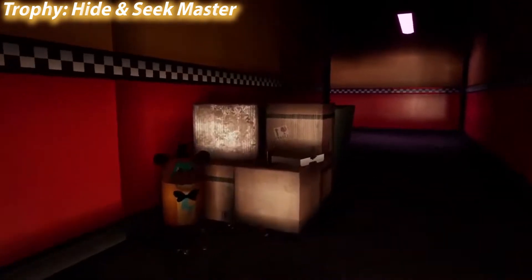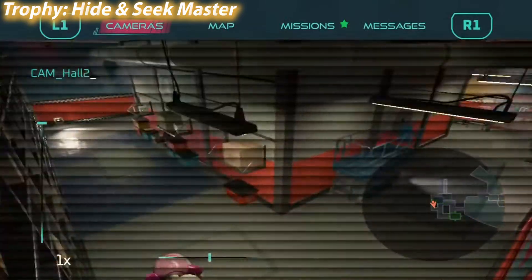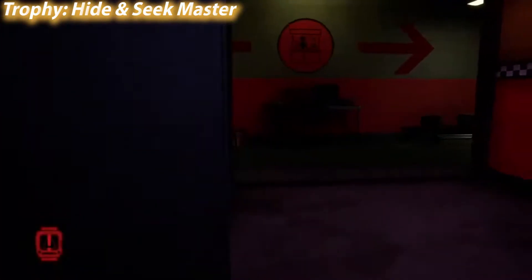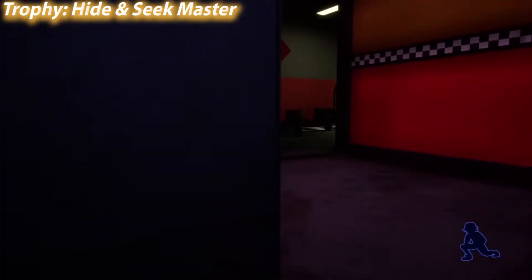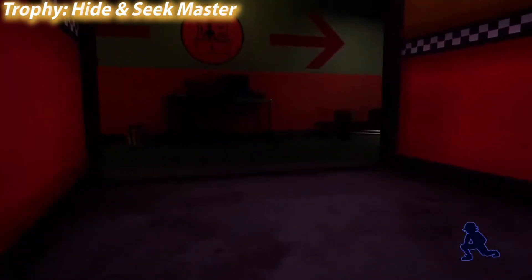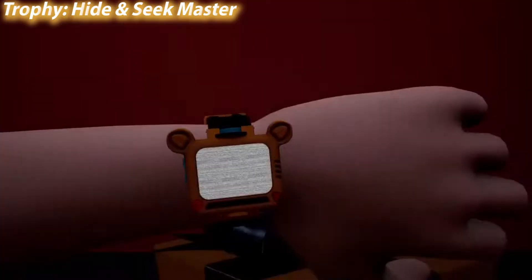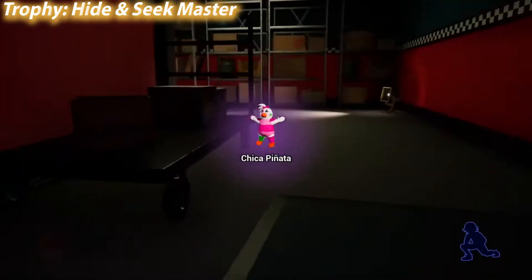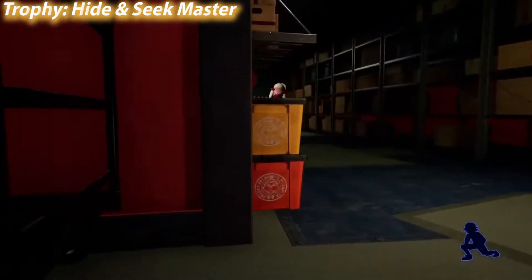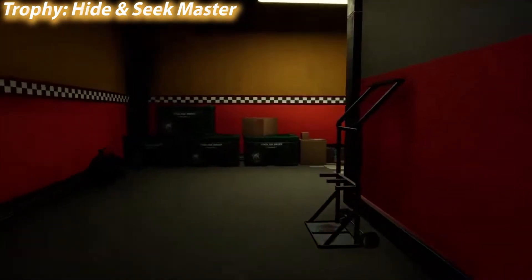Secondly, there's a trophy called Hide and Seek Master, which requires you to never hide once throughout the entire game. This is nowhere near as difficult as you'd think. Hiding is not mandatory, and it's never too difficult to lose an animatronic during a chase — they lose aggro very easily, especially when you run around corners. You should definitely go for all trophies in one run. Also, hiding inside Freddy does not count as a hiding spot.